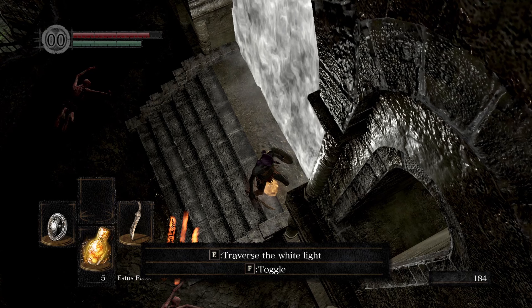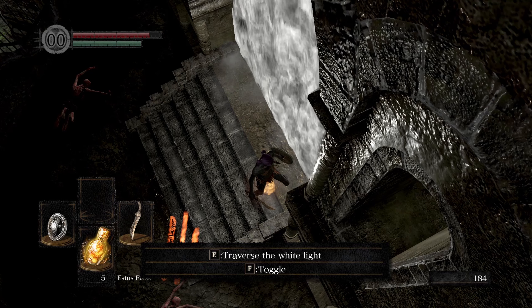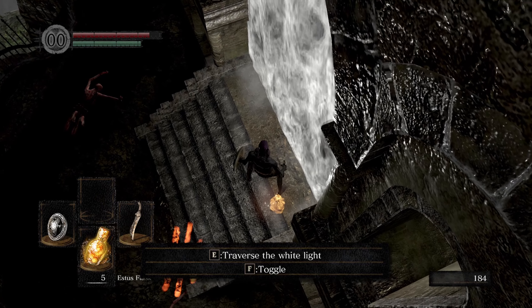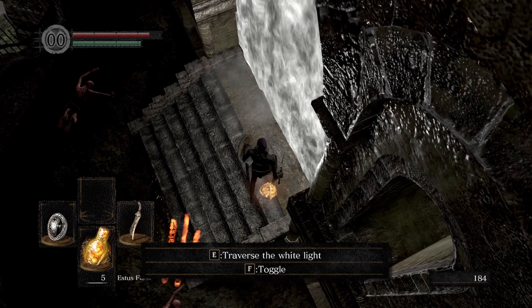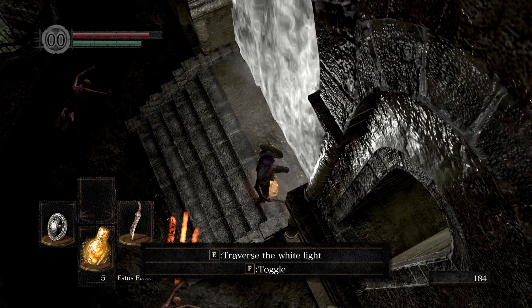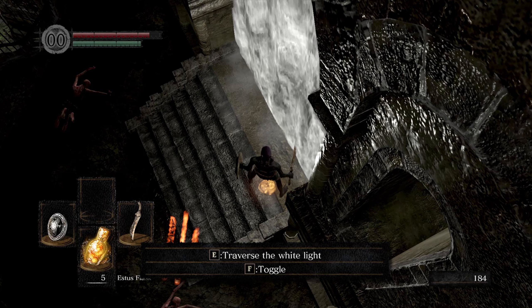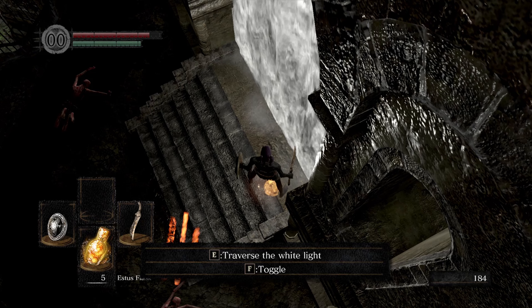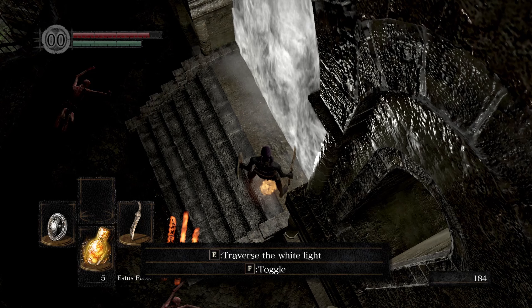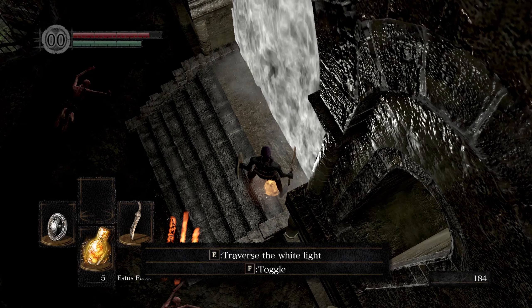Now we need to tap W on the keyboard to get our character to turn without moving, which can be tricky. There we go. Then we need to press A on our controller to walk through the fog gate, and exactly one frame later press E on the keyboard to pick up the item. If done right, you'll end up walking through the fog gate at a weird angle and end up inside the wall.